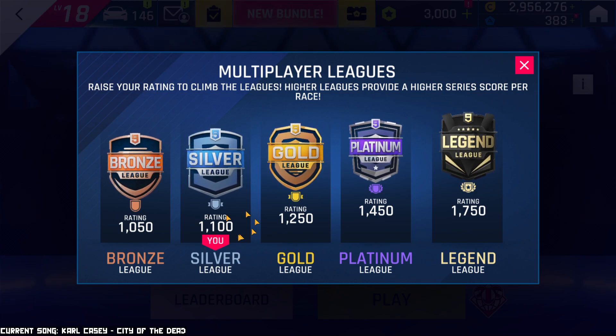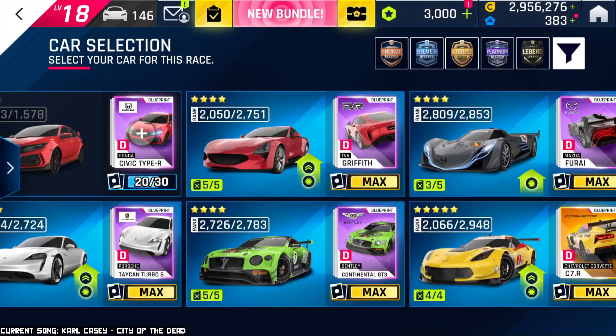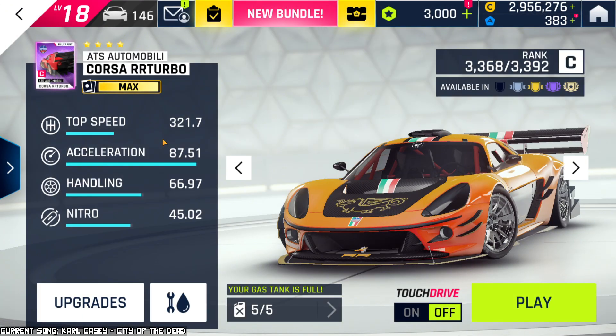You can see that I'm in Silver League, barely having reached it, so we're going to see how far the car can take me. This car is kind of peculiar because it's a mid to maybe mid-high Class C car. It's very strange because it has insane acceleration — probably one of the best accelerations in the game, let alone in Class C. Though the top speed is very normal for Class C, the handling is eh, and the nitro is definitely bad. So this car mostly relies on acceleration, and any twisty track is where this thing is going to shine.